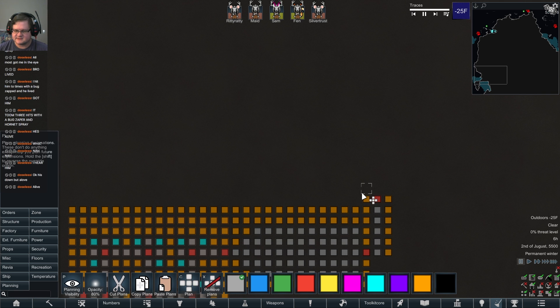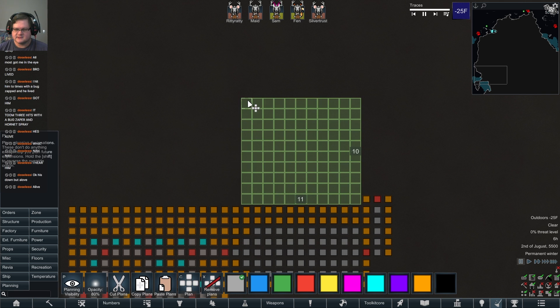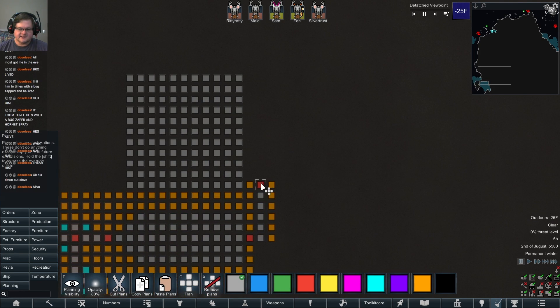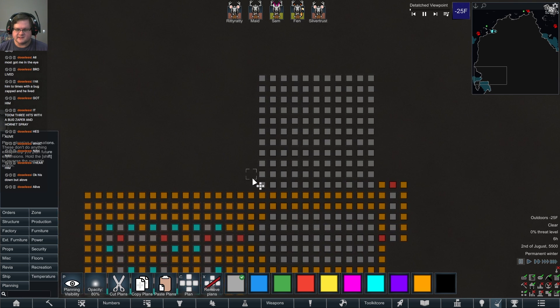All right, let's do this again. So we need 11 by 11 — that's what I'm building. This will be nice and heated. 11 by 11 might be enough food, but I need to calculate that. If it's going to take... we don't have any wood.